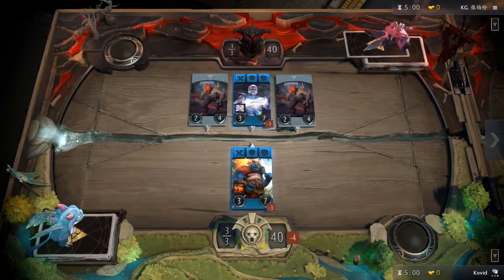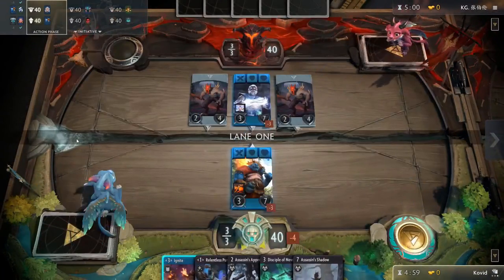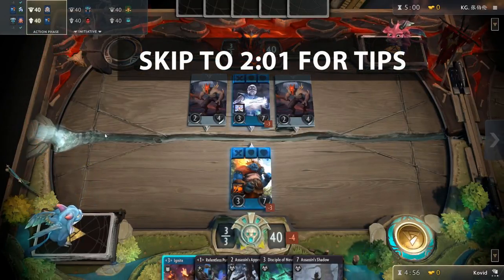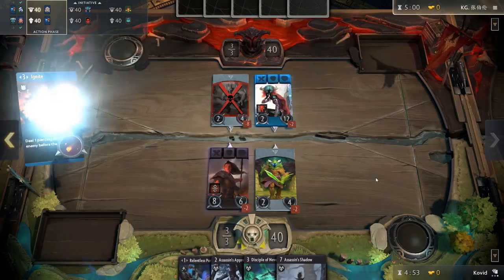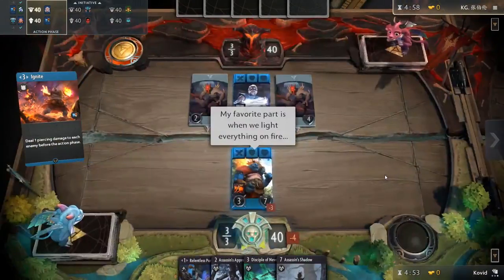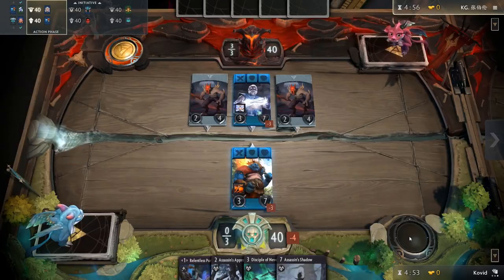Let me quickly explain exactly what Draft is. If you already know this, feel free to skip ahead to the juicy tips and draft guide. Draft is a game mode that you might be familiar with from other games — Magic the Gathering has drafts, and Hearthstone has its Arena, both of which are similar to Draft in Artifact. In essence, you don't use any of your own cards in a game of Draft.